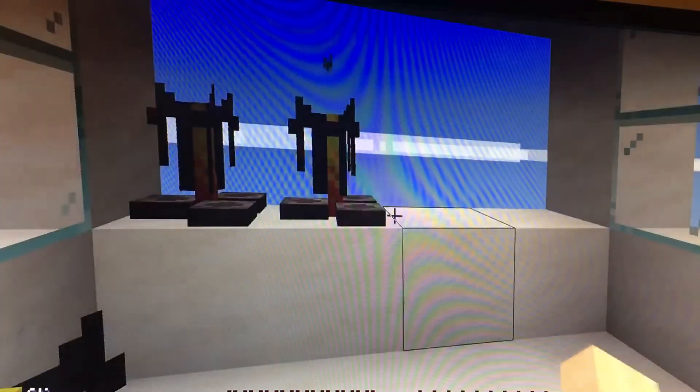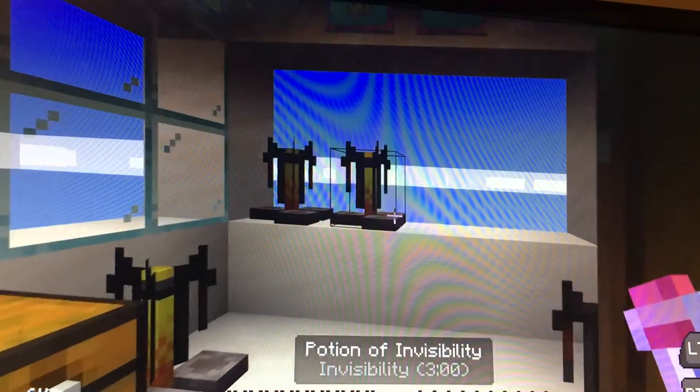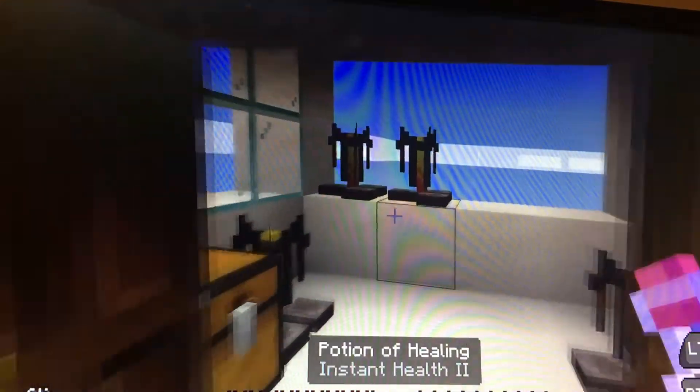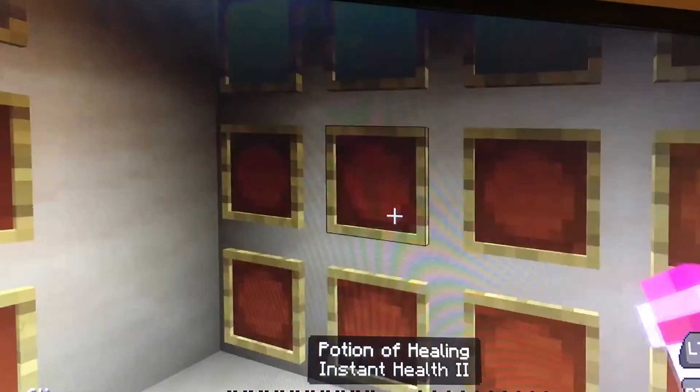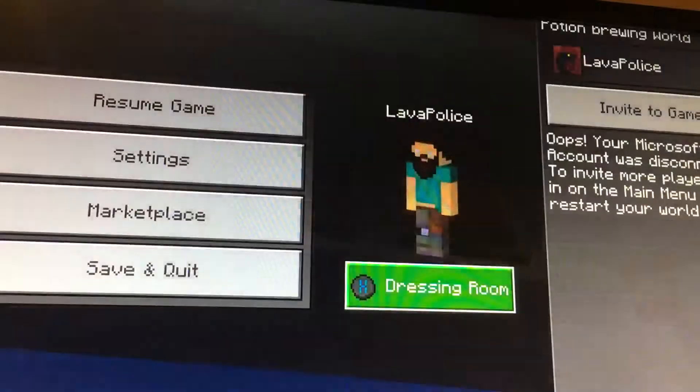This is how to make a strength potion in Minecraft Bedrock Edition. We got a potion of invisibility and a potion of healing in the potion library. What we're gonna need today is one blaze powder, one water bottle, and one nether wart.